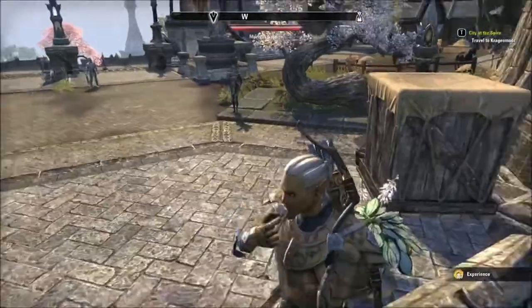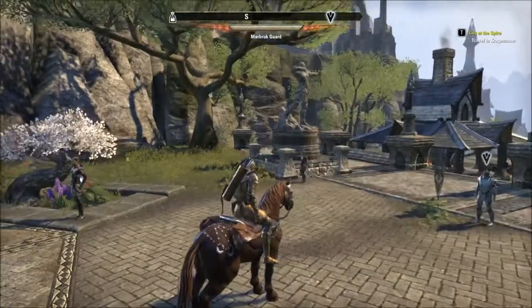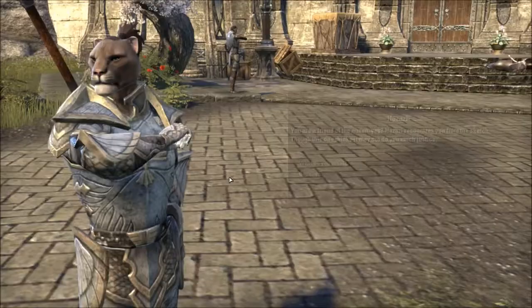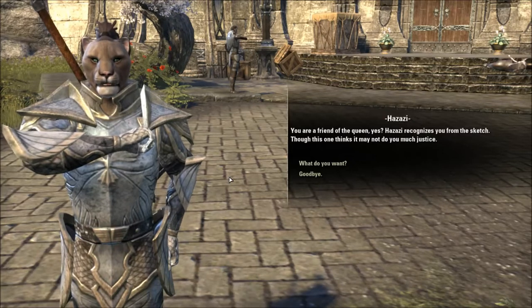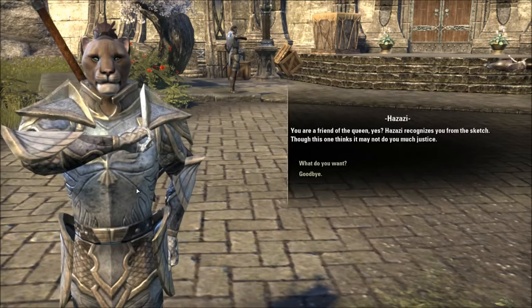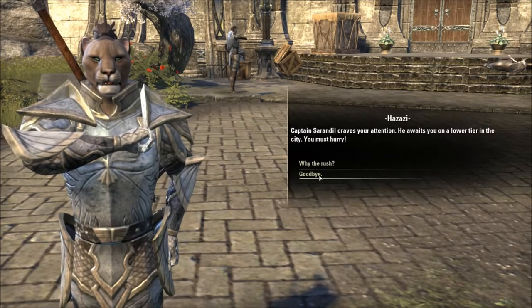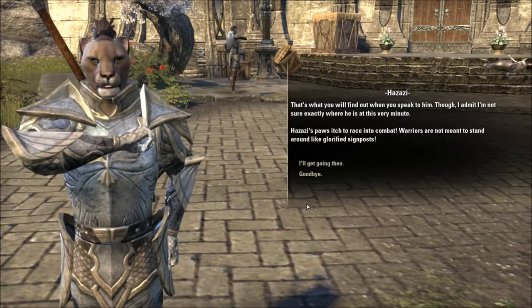Ah, this is the one! Hail, comrade! You are a friend of the queen, yes? Azazi recognizes you from the sketch, though this one thinks it may not do you much justice. It doesn't quite look like it to me. Captain Sarandale craves your attention — he awaits you on a lower tier in the city. You must hurry. That's what you will find out when you speak to him, though I admit I am not sure exactly where he is at this very minute. Azazi's paws itch to race into combat — warriors are not meant to stand around like glorified signposts.